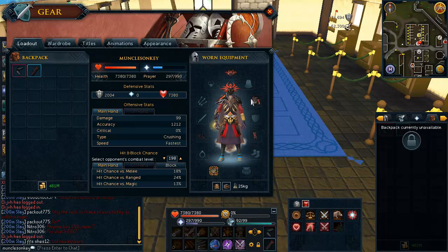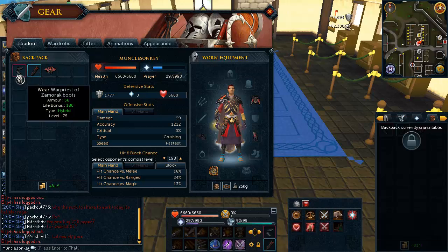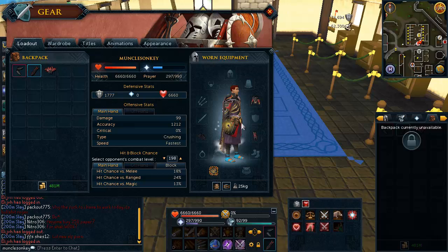What I usually wear is the top, the bottom, and the gloves, just so I can have at least some of this set effect. I don't bother with the helm, the boots, and the cape because I'm almost always on a Slayer task, so I'll wear a Slayer helm. I wear a completionist cape and I wear Ragefire boots. So that's my usual setup.